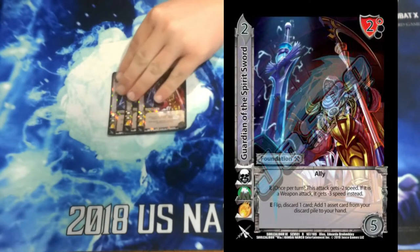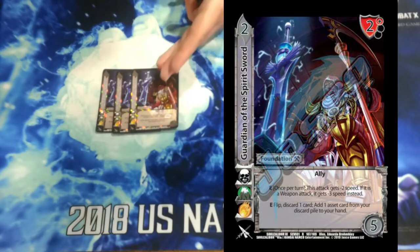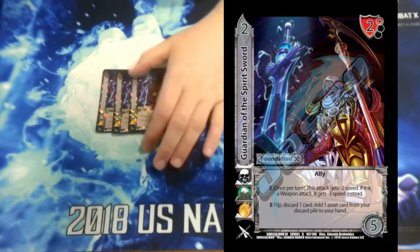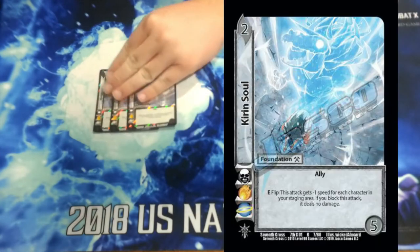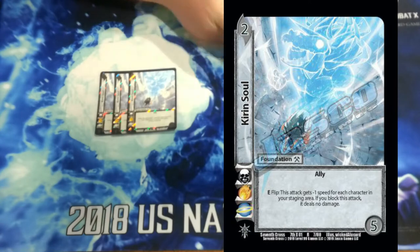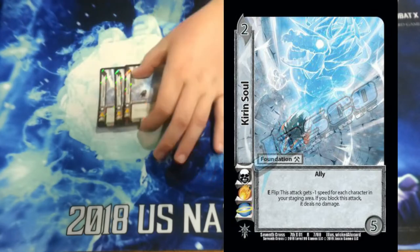Playing 3 Guardian of the Spirit Sword — enhance minus 2 speed, or if it's a weapon, minus 3 speed. And then enhance flip, we can discard a card to add an asset from our discard pile to our hand. This is going to pick up a Rondite Replica, or it's just going to sit face up on our field for multiple turns and just give minus speed. Playing 3 Kieran's Soul — it's a no block, but enhance flip: minus 1 speed for each character in our staging area, which is going to be just 1. And if we block it, it deals no damage. Since we're playing really great blocks, we can mismatch our zones and just not take damage. Plus it's a free minus 1 speed.